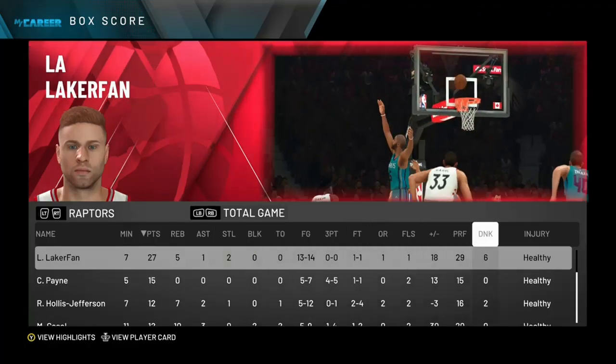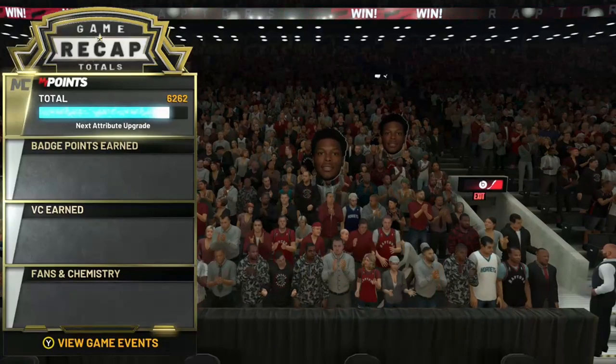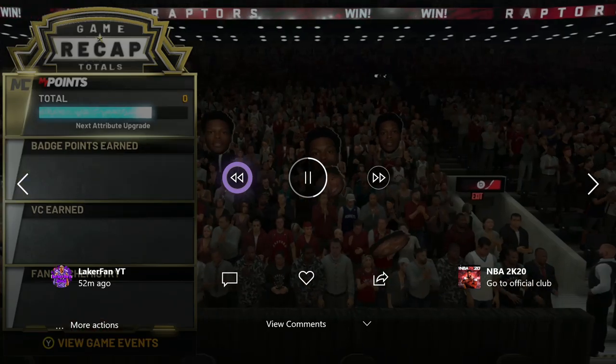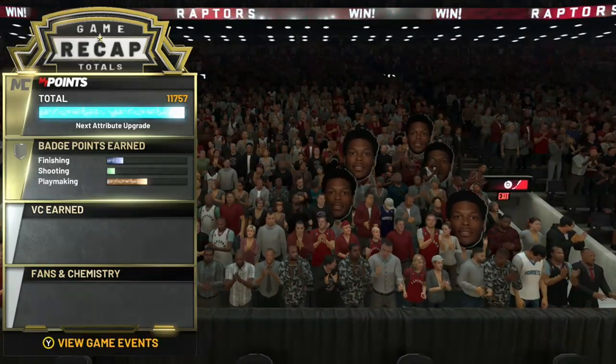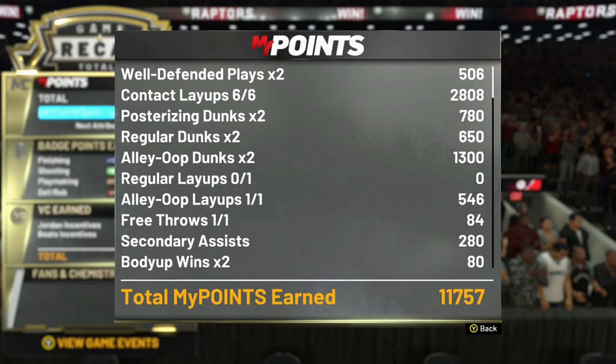They subbed me out at the end of the game. Fast forward — we get 11,000 My Points, and finishing was 6,000 finishing points. I feel like eventually I'll find a better method, but honestly 6,000 finishing points for playing five minutes total is pretty good. Alley-oop dunks give you 700, alley-oop layups give you 550, and regular dunks give you less obviously than a posterizing dunk, but it's really not that much less — so don't sweat it.